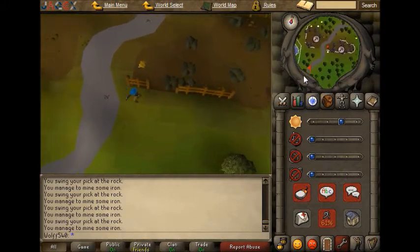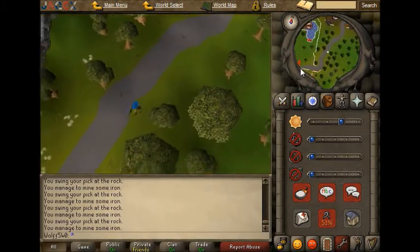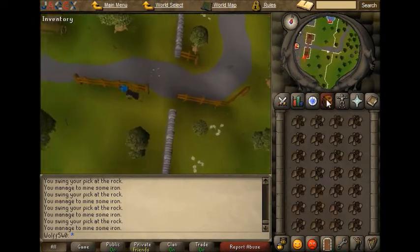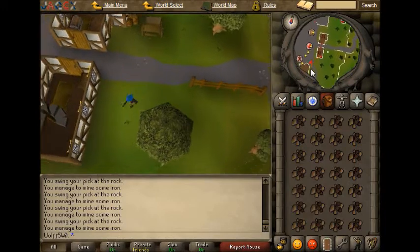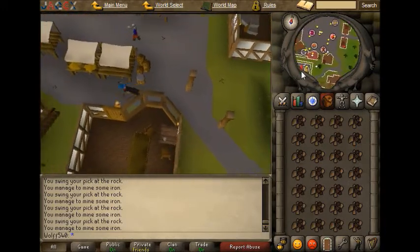We're going to run back — let me kill the bear up there or something, I have no idea. We're going to run back to the bank, deposit this — got a full 28 stack of iron, and you can do it with this iron as you please.